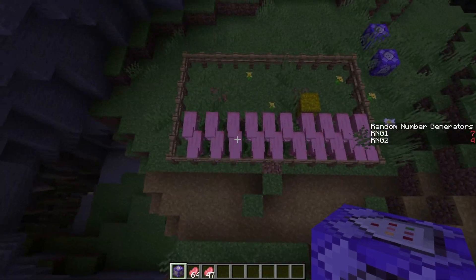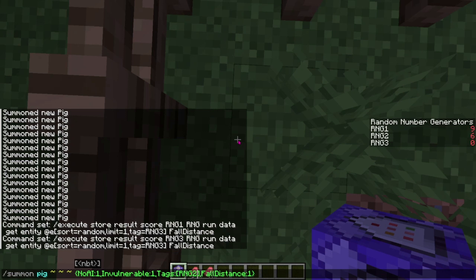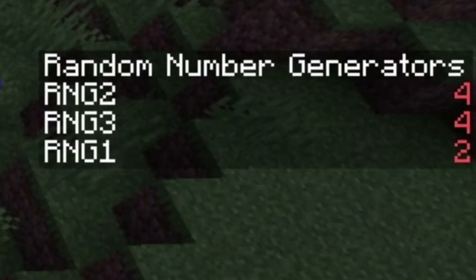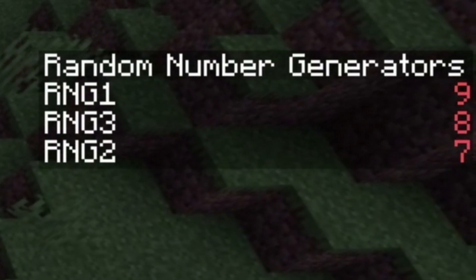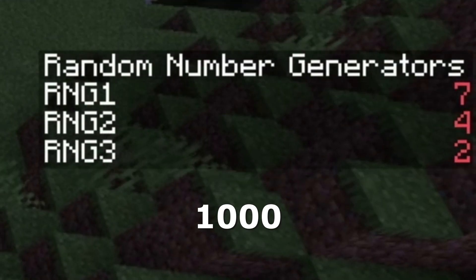So we have created a combined random number generator with 100 possibilities, but we only needed 20 pids. If we add a third one — rng3 — and add a row of pids set to rng3, also equal to 10, now we only have 30 pids, but there can be 10 times 10 times 10, or 1000 different combinations.